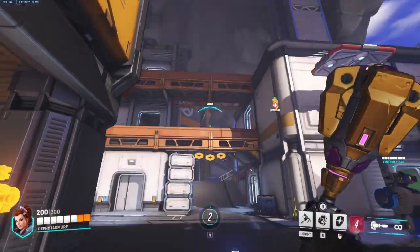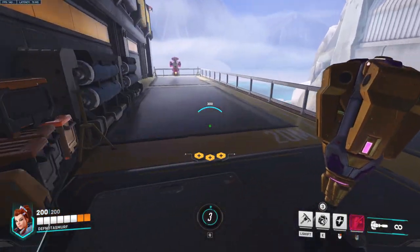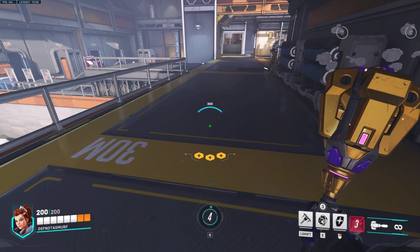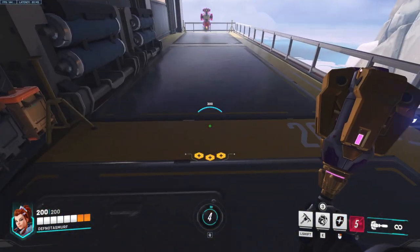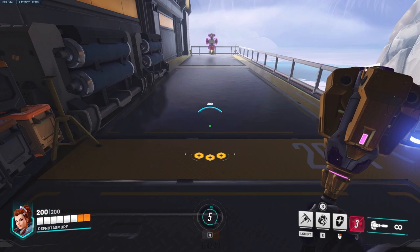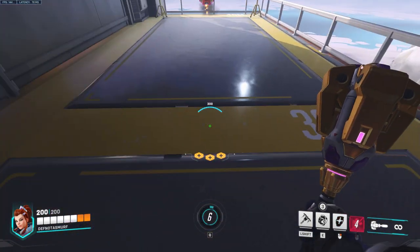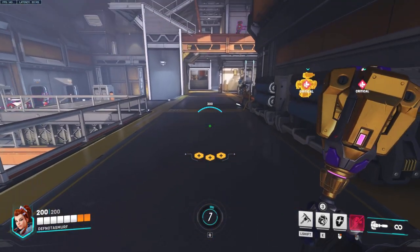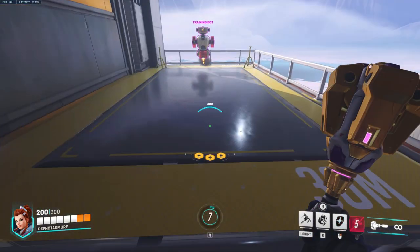Lastly, with her shield deployed she can perform a shield bash, which is essentially a very fast dash in the horizontal direction Brigitte is looking at. If shield bash hits an enemy, they get dealt damage on top of a very slight knockback. Shield bash has a cooldown of 5 seconds, and just like with her shield, knowing how to use shield bash is crucial to really understanding Brigitte. One thing I'd like to point out: if you jump right at the end of your shield bash, you'll get some momentum from your bash and go a bit farther than if you didn't jump, so get into the habit of jumping sometimes.